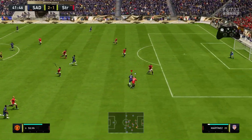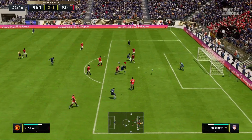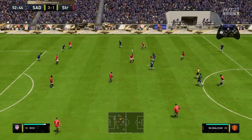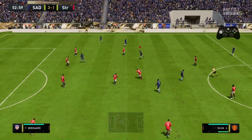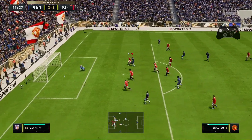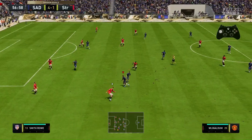Then Wijnaldum into Silva — Martinez trying to defend — Silva's sent him back to Ajax. Then Wijnaldum once again into Silva, into Abraham. I mean, that's silly at that point, and we're not even done yet.